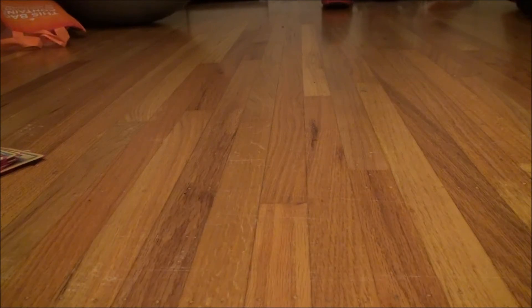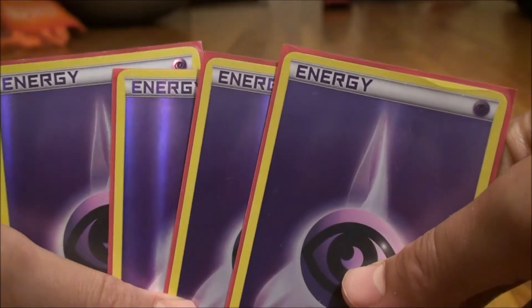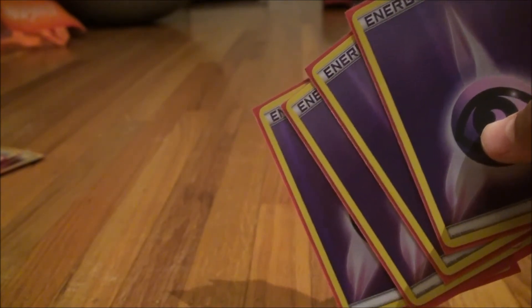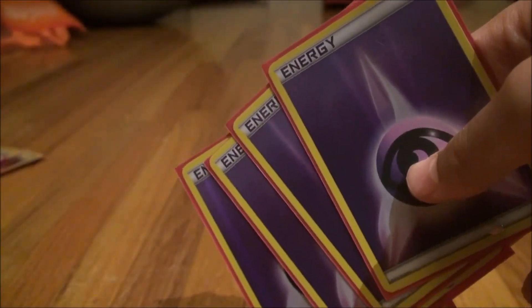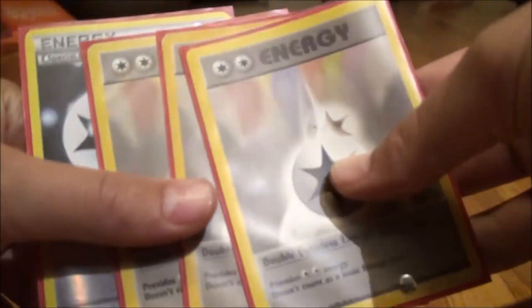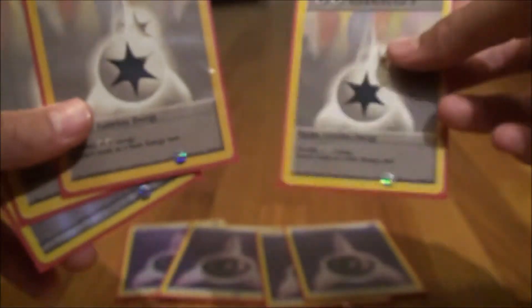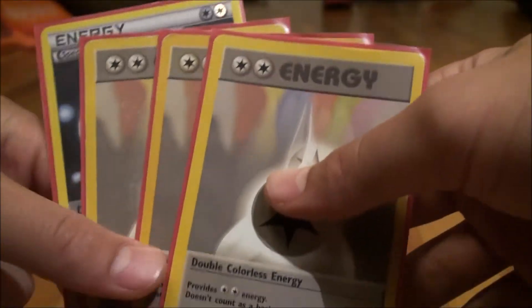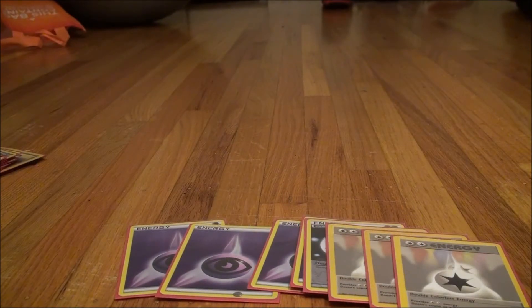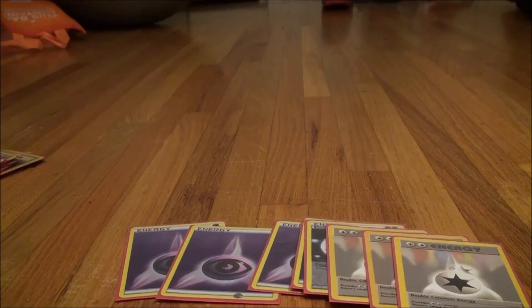Our energy line: Four Psychic energy — you can play this or Water energy. I prefer Psychic for the really weird situation where you have to attack with Meloetta. You could play Water if you wanted to use Hyper Voice, but honestly both don't really matter. What really does matter is Double Colorless Energy for that quick one-attachment swing right away. Overall this deck works pretty well — it's a pretty good budget deck. If you want another list, check out Puka's. Thanks for watching, be sure to like, comment, and subscribe!